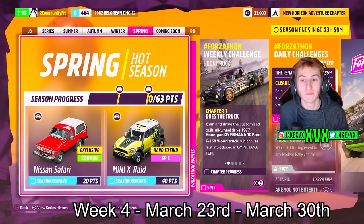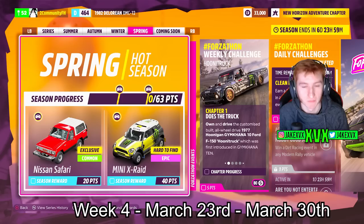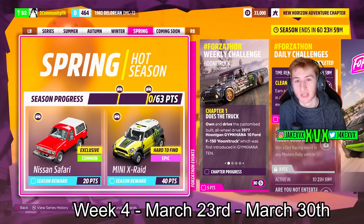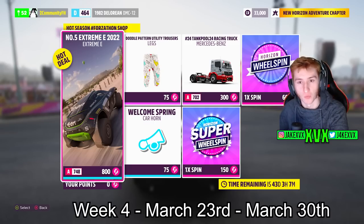The fourth and final week, which is Spring: at 20 points we have the seventh new car of this month, the Nissan Safari, and at 40 points the Mini X-Raid. That is all seven new cars — they're all very rally and off-road focused, which is really cool to see within a Horizon Wilds Outpost update. The Forzathon Shop for that fourth week has the number 5 Extreme E Mercedes racing truck, a welcome spring car horn, and doodle pattern leggings.